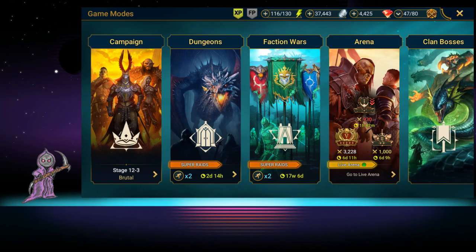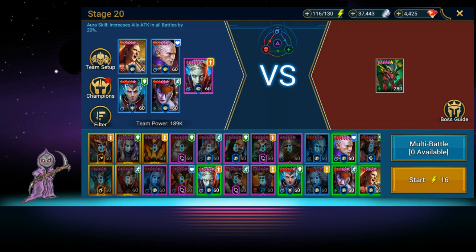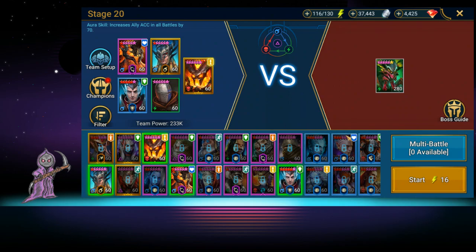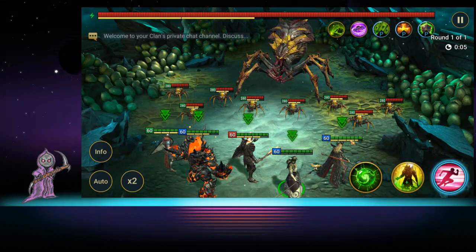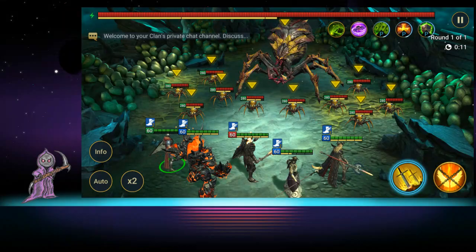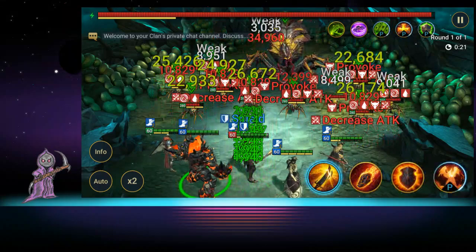Let's take him into the dungeons and show him off in Spider. If you've been having trouble in Spider 20, we might have your answer. This is the setup we used — first thing, take auto off for a second, get your provokes in, and then make sure you use his HP burn skill first.